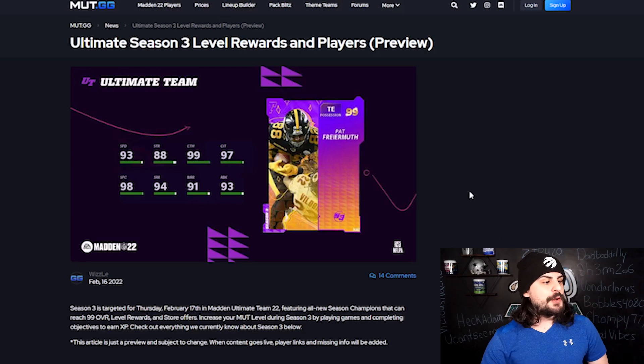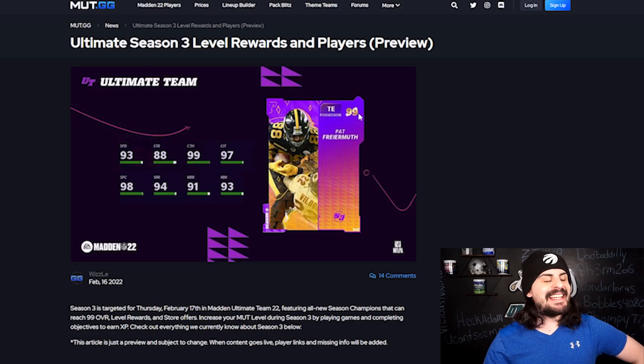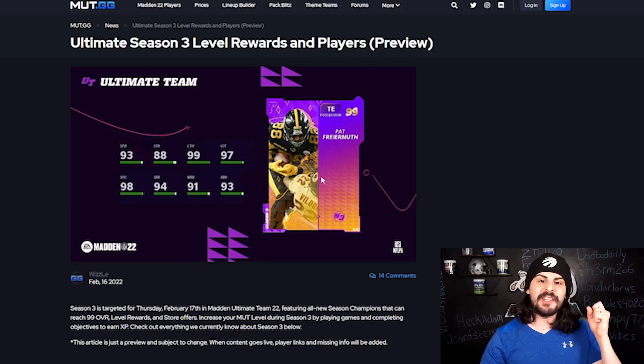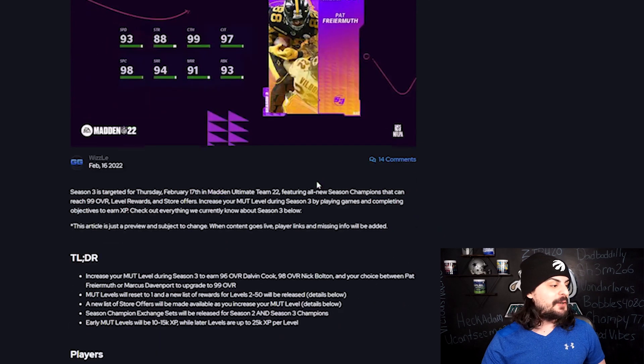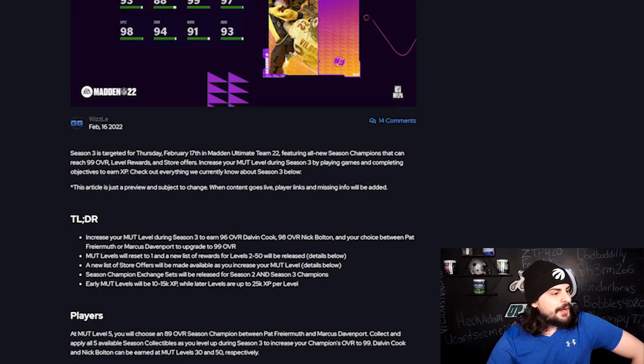Here's a preview. You can see this 99 overall Pat — or you want to call him Muth? I don't know how to say his name — but you can see 99 overall and you can get this card for absolutely free. Let's go check out what the program entails. I'll show you all the cards that you can get, all the level up rewards, all the free coins, everything you need to know, and then I'll show you how to make some coins once this season drops in Madden.